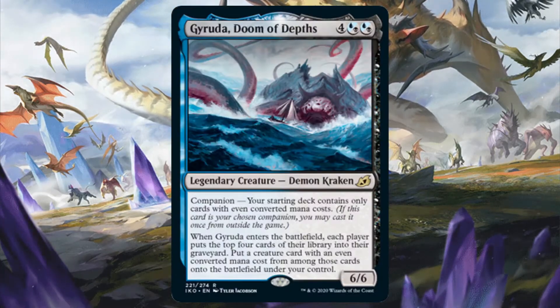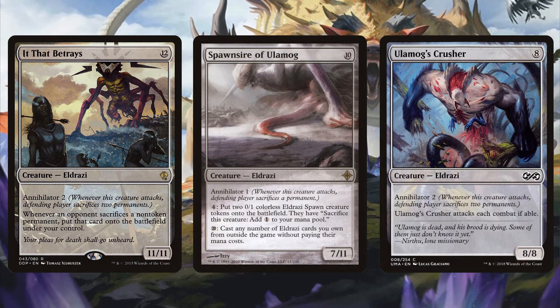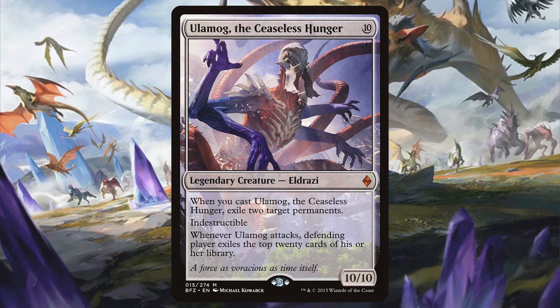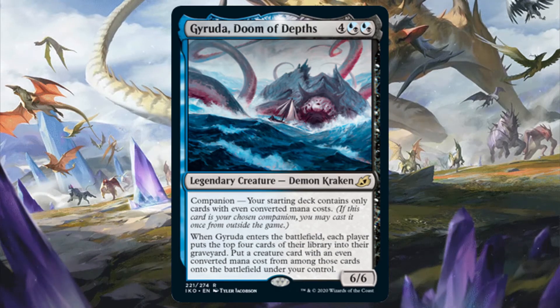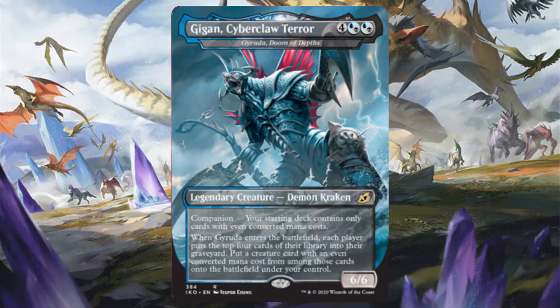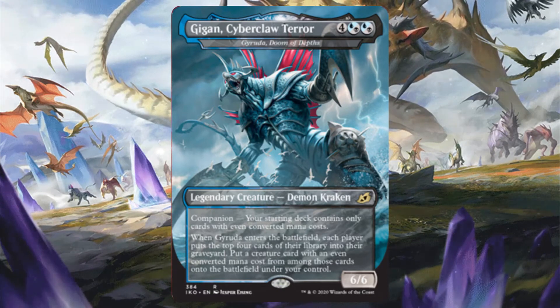You can also reanimate any even-costed creature from opponents' graveyards. Or you can include It That Betrays, Spawnsire of Ulamog, or Ulamog's Crusher in your deck in order to reanimate Eldrazi with Annihilator to really take over the board. Or be especially evil and reanimate Ulamog the Ceaseless Hunger to really bring the dread to the table. Other Eldrazi to include would be to prevent self-milling when it's not beneficial, like Kozilek Butcher of Truth and Ulamog the Infinite Gyre, since these will just shuffle our graveyard back into our library. So Geruda is definitely a great commander for a mill deck on its own merit without having to be a companion. And if you want to be extra special, you could use its Gigan Cyber Claw Terror version if you really want to make Geruda stand out in the command zone. So if you want to try something other than Finax or Mirko Vosk, Geruda is definitely an amazing commander for mill decks.